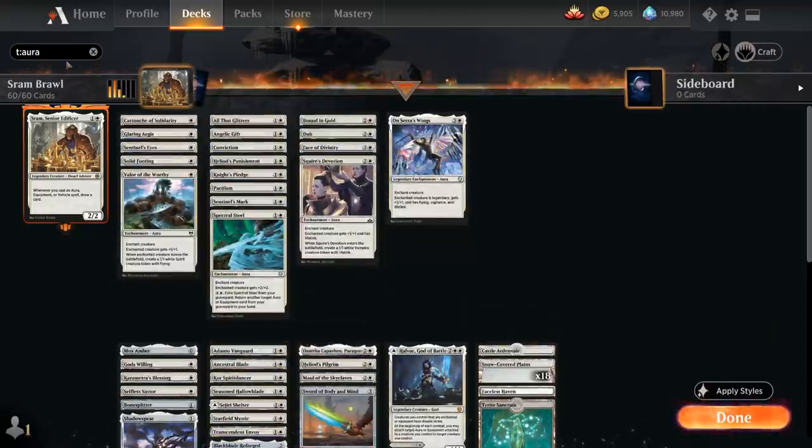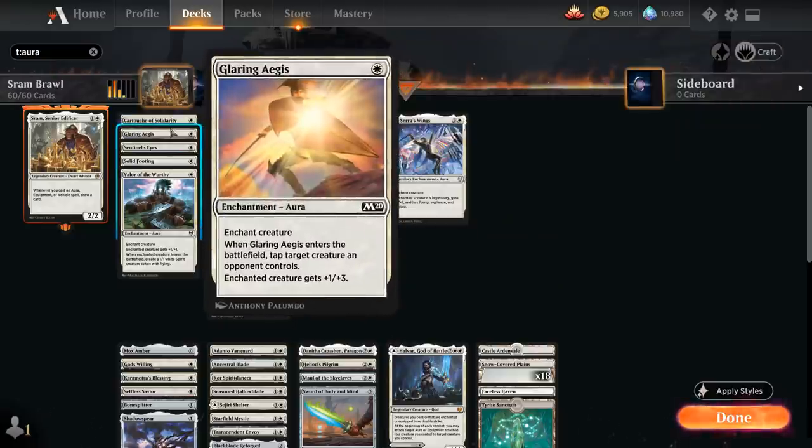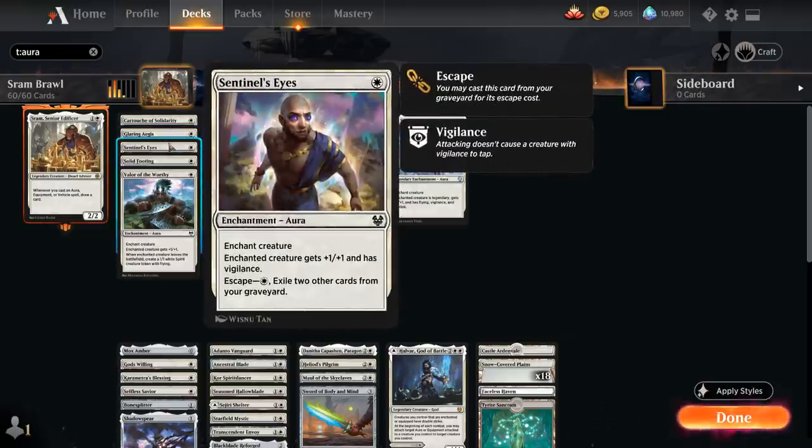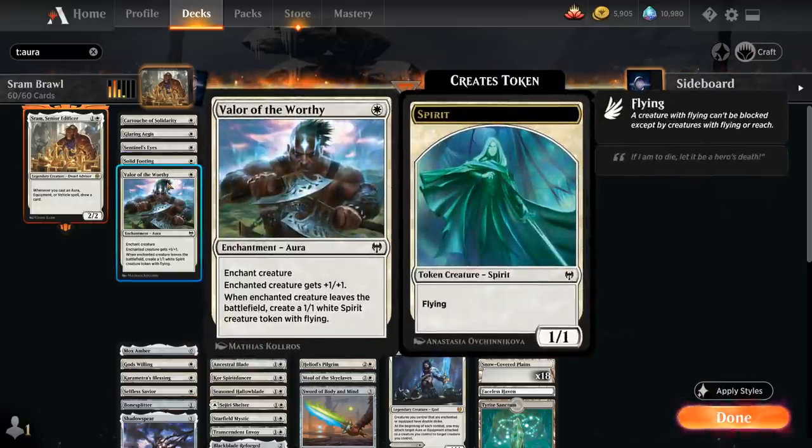Now the Auras. At 1 mana: Cartouche of Solidarity gives +1/+1 and First Strike and makes a 1/1 token when it enters. Glaring Aegis gives +1/+3 and taps an opposing creature on entry. Sentinel's Eyes gives +1/+1 and Vigilance and can be escaped from the graveyard. Solid Footing gives +1/+1 and can be played at instant speed thanks to Flash — and if the enchanted creature has Vigilance, it also assigns combat damage equal to its toughness. Valor of the Worthy from Kaldheim gives +1/+1 and when the enchanted creature leaves the battlefield we get a 1/1 Flying Spirit token.